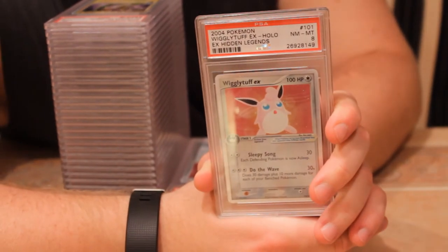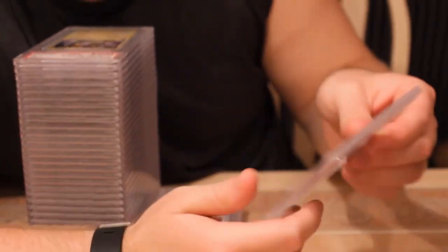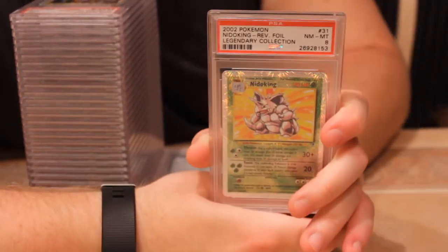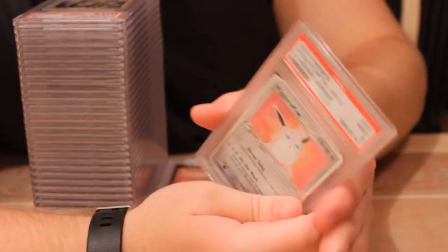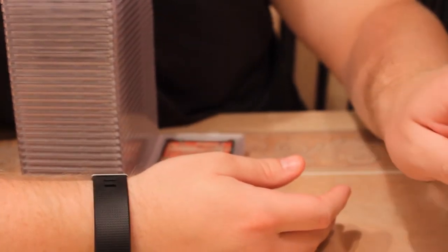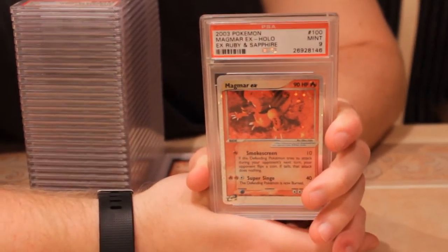Raichu with an eight — that's my nickname apparently. Second one: Nidoking with an eight. Both those got eights; they do have the print line on them. The two Legendary Collections I sent sadly got eights — other ones I've sent with the print line have gotten nines. Somehow another Raichu with a nine.